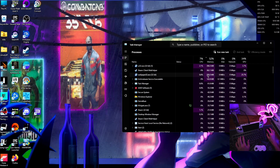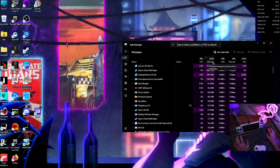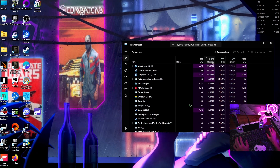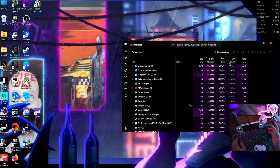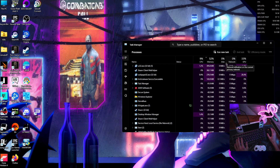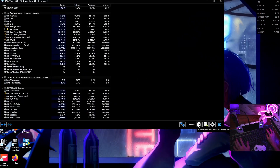CPU usage is up about 10%, and that goes as high as 20%. Our memory is about 22% higher, and our GPU is at 33%. Like, what in the world is going on? So even if you turn the effects down and kind of tune this program a good bit, it still stays up there pretty high. There are so many services associated with this program — it's pretty crazy.